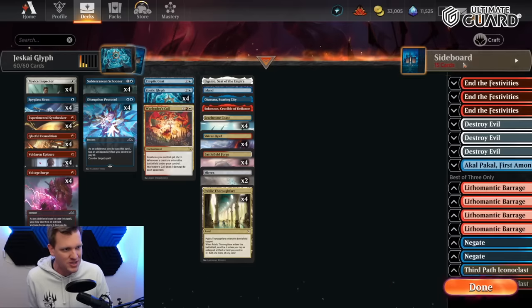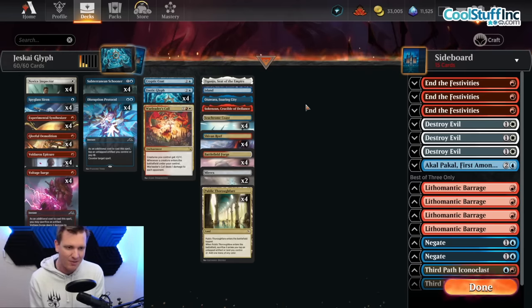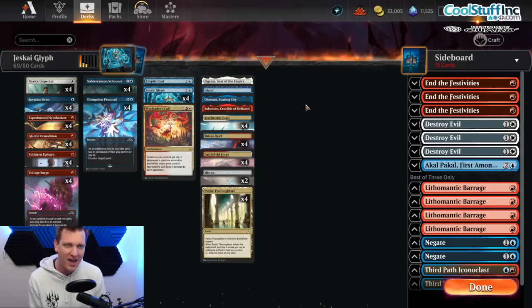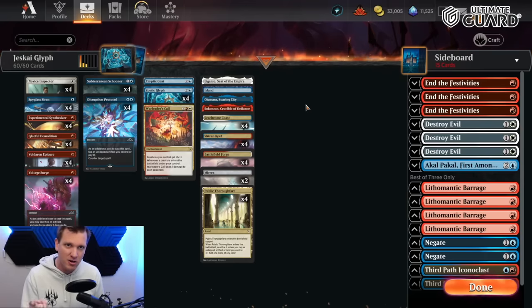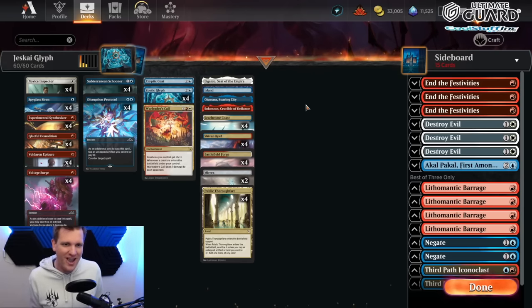Credit goes to a list that did well in an MTGO Standard event — there is a sideboard if you want to try some Best of Three. Today's video is brought to you by coolstuffinc.com, use promo code CGB5 for a discount. Also brought to you by Ultimate Guard, the only protective products I use. And one more thing: at Drip Shop Live, I'll be broadcasting Saturday at 2 PM Eastern, starting giveaways at 3 PM Eastern — giving away an entire case of Murders at Karlov Manor Collector Boosters, shipping worldwide!